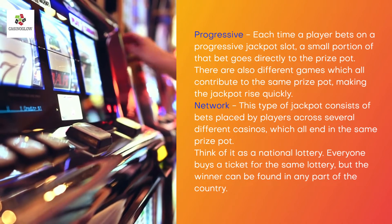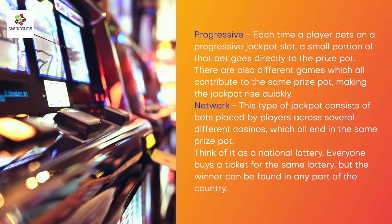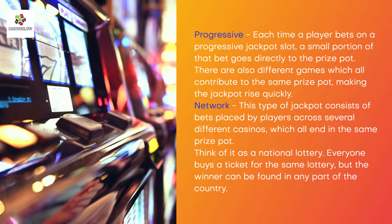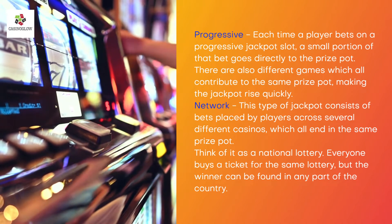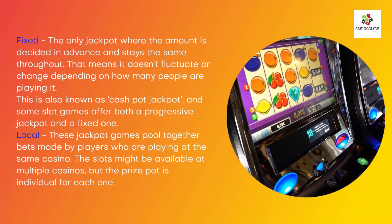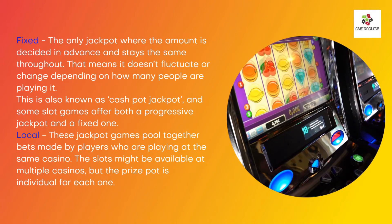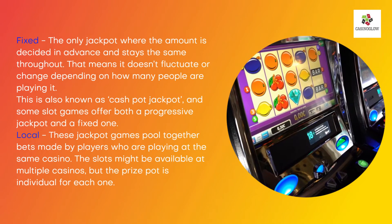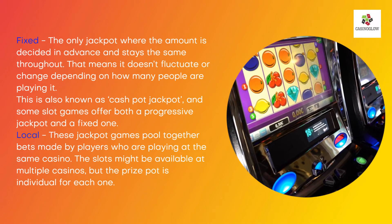Network: this type of jackpot consists of bets placed by players across several different casinos, which all end up in the same prize pot. Think of it as a national lottery — everyone buys a ticket for the same lottery, but the winner can be found in any part of the country. Fixed: the only jackpot where the amount is decided in advance and stays the same throughout. It doesn't fluctuate or change depending on how many people are playing. This is also known as a Cashpot Jackpot, and some slot games offer both a progressive jackpot and a fixed one.